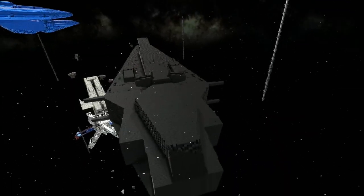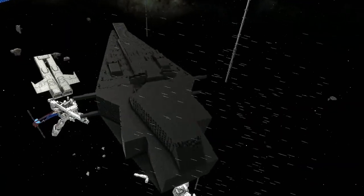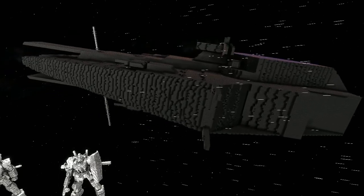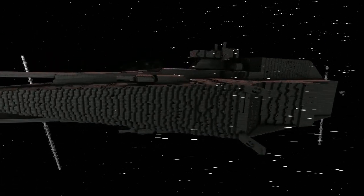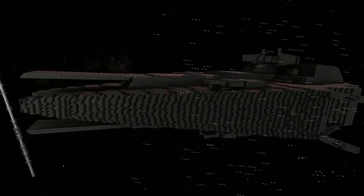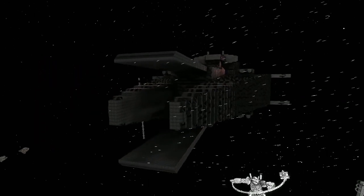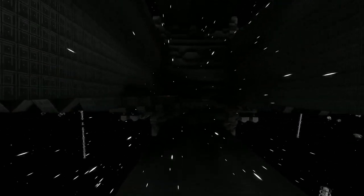Right then, welcome back. Today I just want to show you a few more models — it's model Sunday. This is the Agamemnon class from the Gundam series, and it is a mech launching carrier. The detailing is still to be done, but this is where the Gundams get launched out — you can just about see.